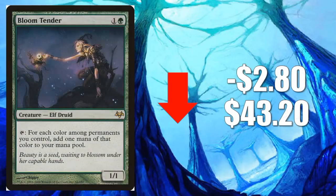Number 4 is Bloom Tender, down $2.80 to $43.20. Huge Commander card that has been spiking recently, so it's not too strange to see a little normalization this week. It is one of those Eventide cards, so cards from that time period of Magic did have a lower print run compared to other Modern-era Magic sets — they do tend to get a little spiky, and they do tend to normalize quickly as well sometimes.